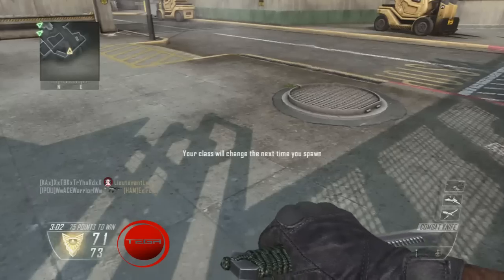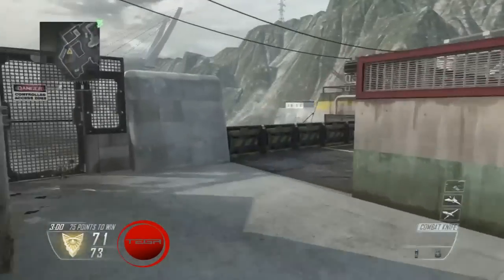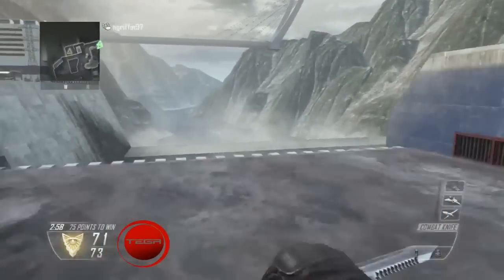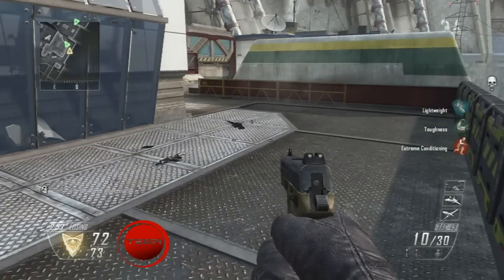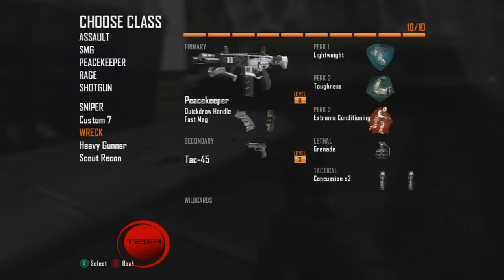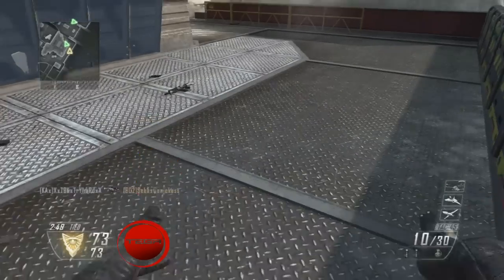Right here I switch to my other class because I'm like okay, maybe it's just that class slot is messed up — but lo and behold, no, it is not. It is actually just a problem with the Peacekeeper itself. It actually gives me my secondary for this other class, so I think it might just be the Peacekeeper.